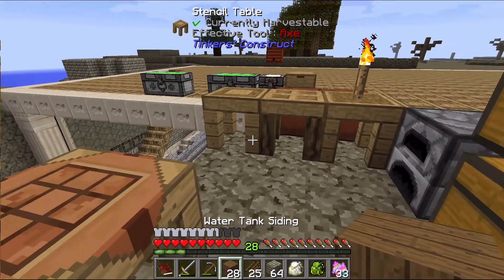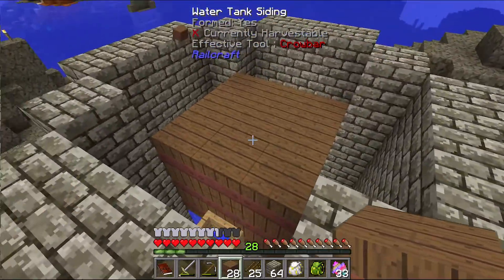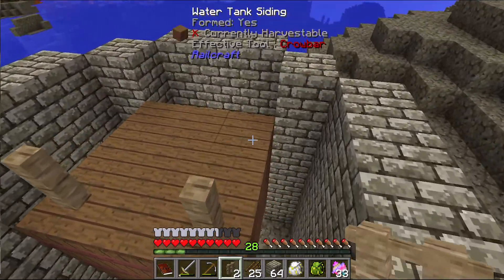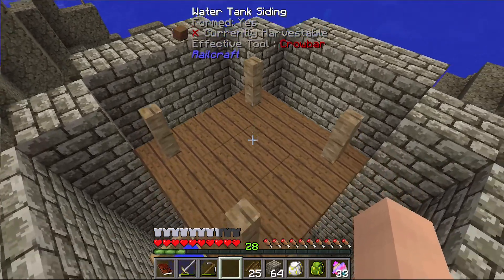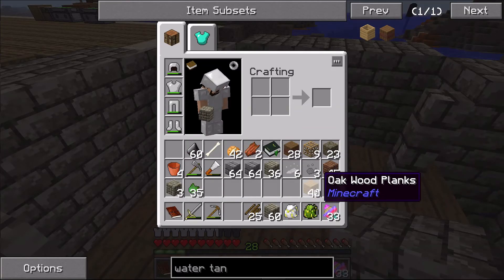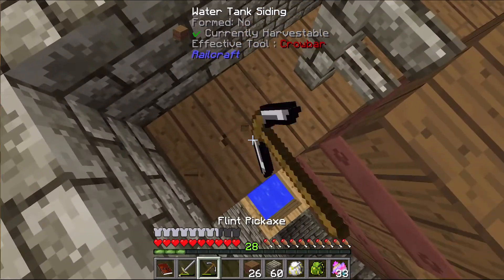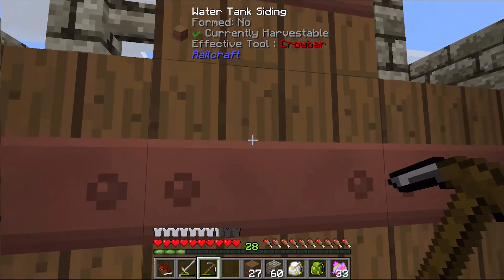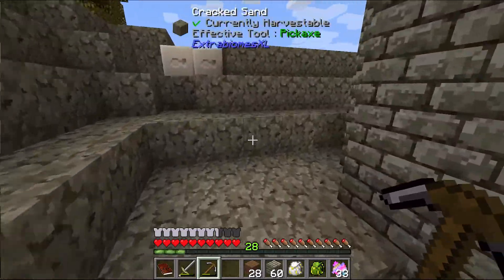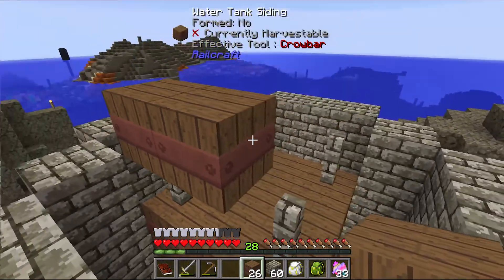Creating a handful of planks. Running back over here, I should be able to start setting this up. I want to use carpenter's barriers in between the water tanks, because I don't think the water tanks can actually sit on each other without destroying one another — they need to be at least one block apart.